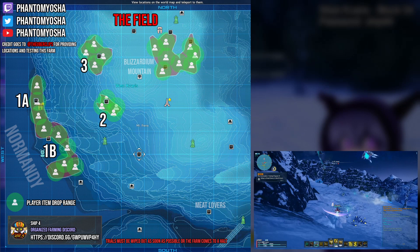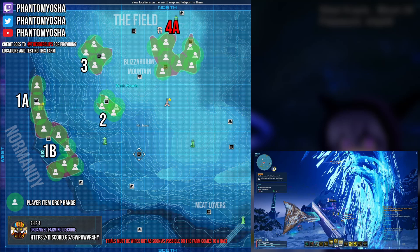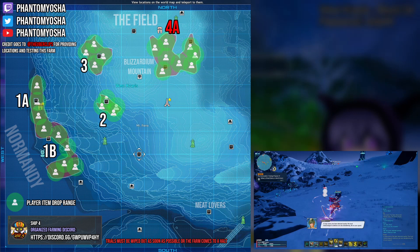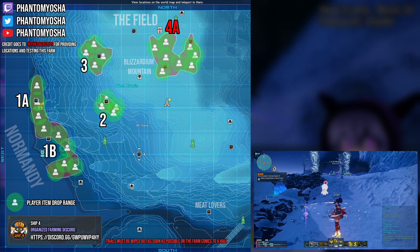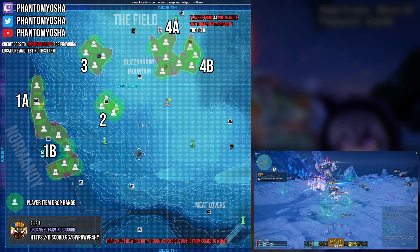Finally, we're at Area 4, which is south of the Clockwork Prison Cocoon and has two spots to cover. The group at 4A will handle any random trials that happen to spawn in the field. At least one trial will appear there regardless, so all players in 4A have to do is go into the field, complete the trial as quickly as possible, and head back to 4A. As for players in 4B, you can all remain in your area and clear all the mobs that spawn.